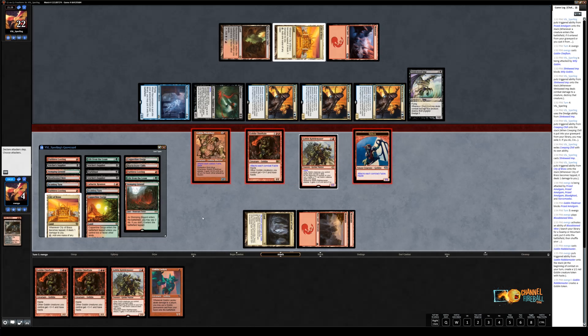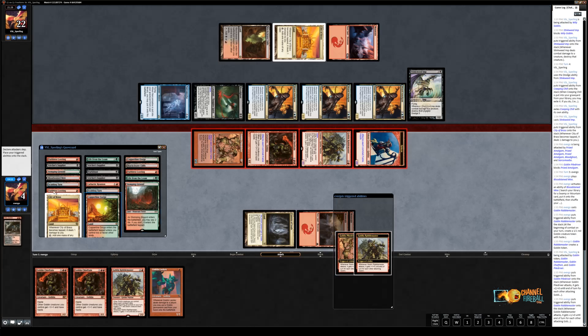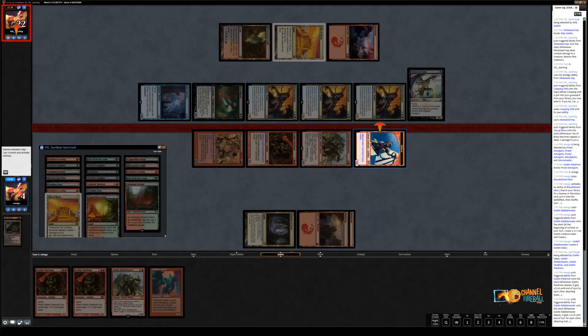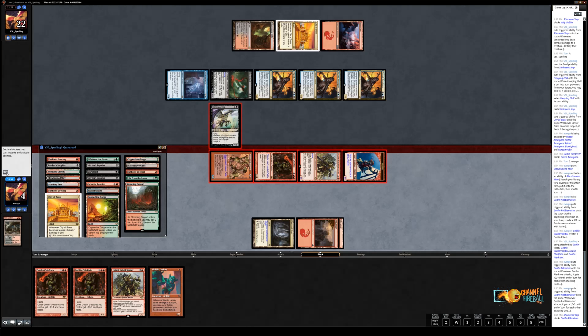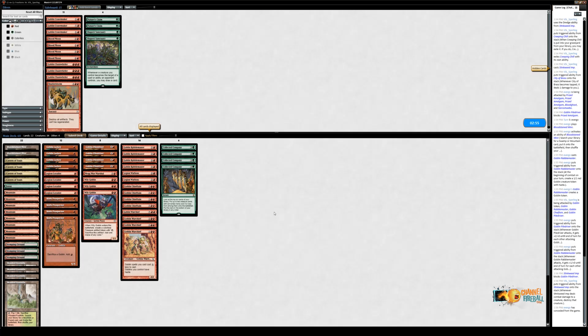It shows the explosiveness really. That was a three-card combo — nothing wild there. Piledriver, Chieftain, and then Rabble Master. And that shows why those cards are in the deck in multiples. It's worth noting that if you're looking at our sideboard, we don't have graveyard hate. There are some applications for Goblin Chainwhirler because Dredge plays a number of X/1s — Bloodghast and Narcomoeba. And because that has any amount of interaction with their deck, we should bring those in.